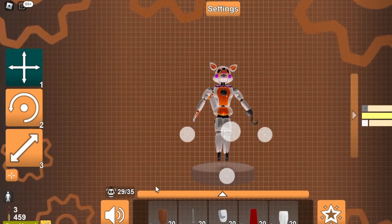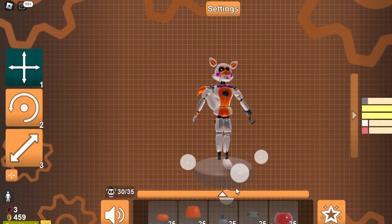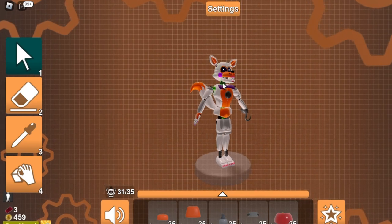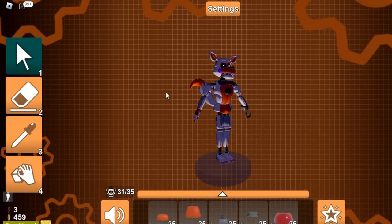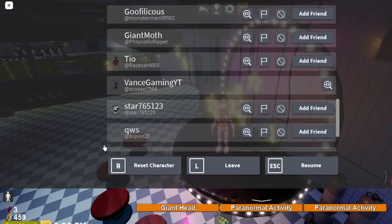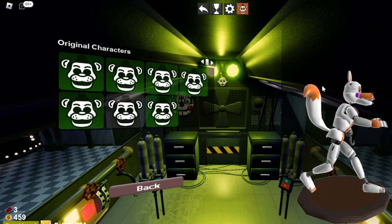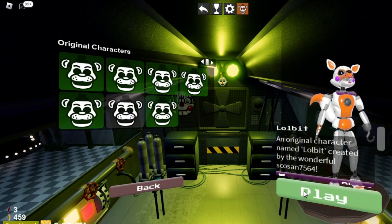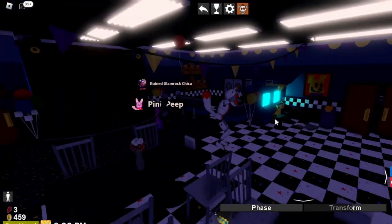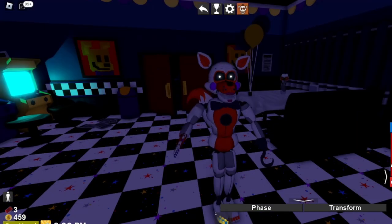Then I should just be able to get that - done. Go over here. Funtime Fox suit, there we go. Funtime Fox foot - place it down, push it up a tiny bit. Lift her up a tiny bit. I know it's a tiny bit in the ground, but it's fine. And then we should have our complete Lolbit. Go over here to OCs. Yeah, that worked out pretty nicely actually. Here is our complete Lolbit. I could probably fix the hand, but I'll fix it later.